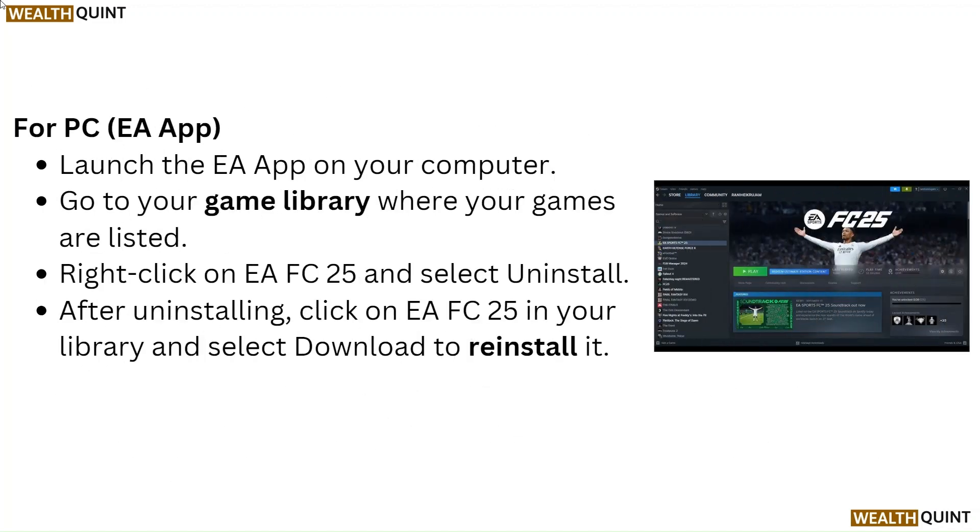For PC using the EA App, launch the EA app on your computer and go to your game library where your games are listed. Right-click on EA FC25 and select uninstall. After uninstalling, click on EA FC25 in your library and select download to reinstall it.